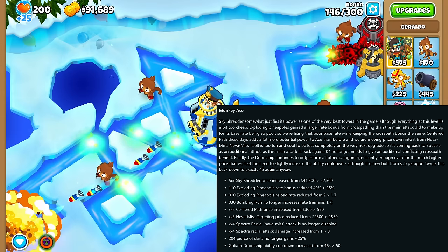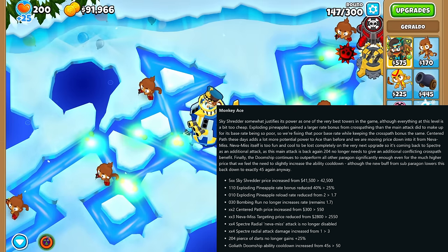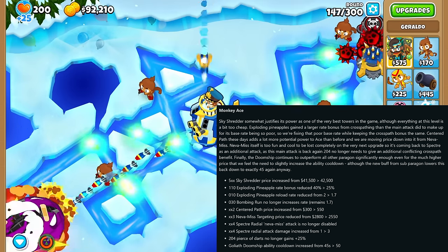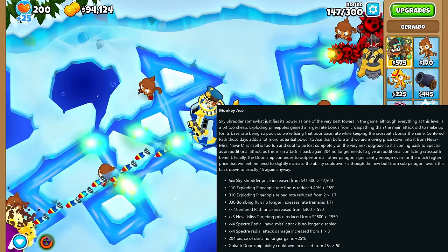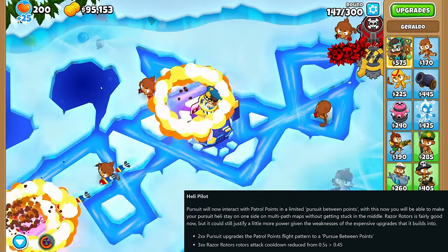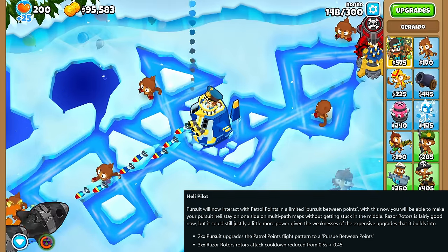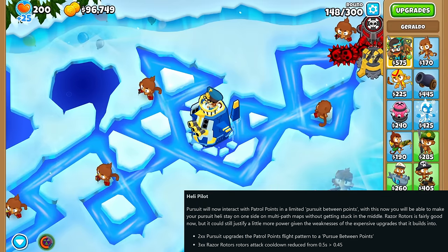The Plane saw something real interesting. The Never Miss attack will now stay as an additional attack when you upgrade it to the Tier 4 Spectre. Also, the Ace Paragon got an increased ability cooldown, although using the new buff from the Sub Paragon this will go back to the same levels as before. The Heli Pilot's patrol points targeting will now be mixed with Pursuit — it will pursue Bloons but only in the area in which it is patrolling.